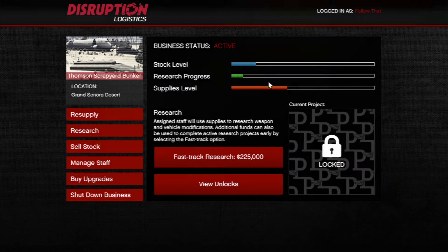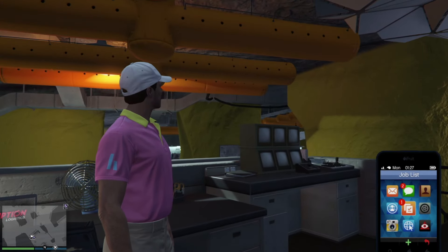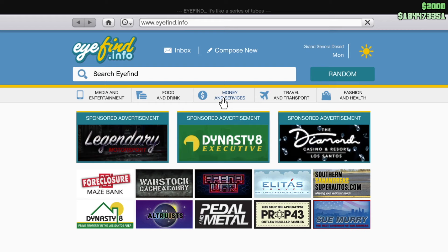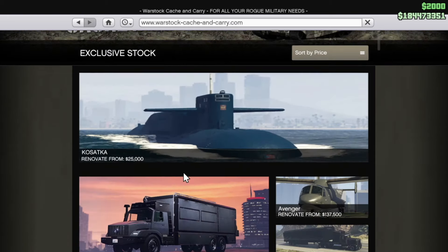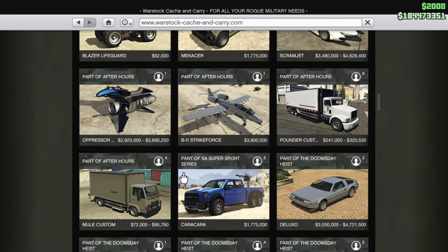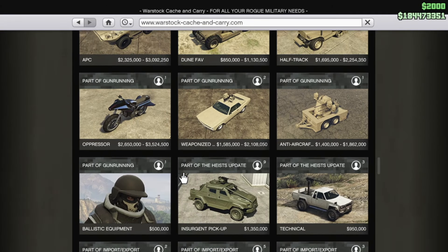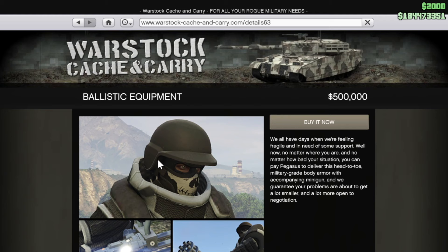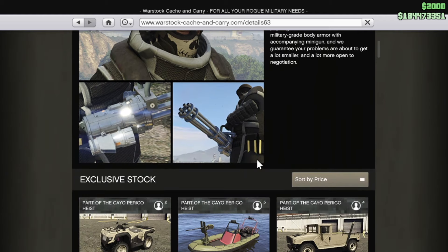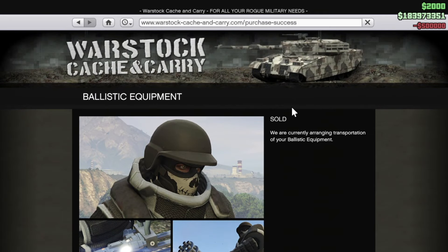Once it's unlocked, let me show you how it works. Go to Warstock Cash and Carry and scroll down — it's near the bottom. Once you've unlocked it, you can purchase it. Until you've done that, it has a lock on it and you can't purchase it.